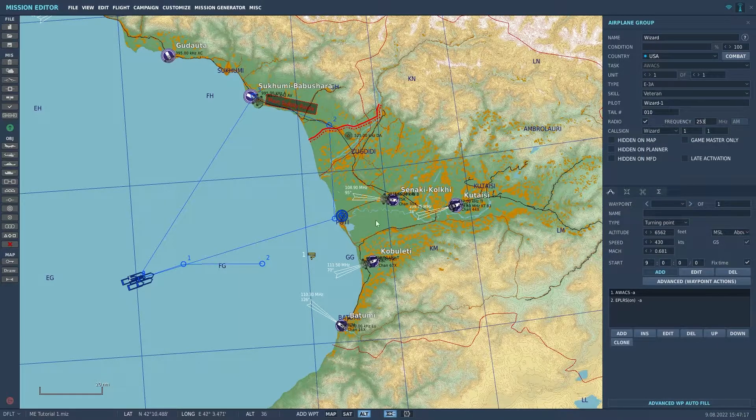Let's start with the AWACS. We'll have it airborne to start, so all we really need to do is set its route and make it orbit between waypoints 1 and 2. We can also set its radio. When setting a racetrack orbit, always remember that it will orbit from the waypoint you have selected to the next waypoint in sequence.